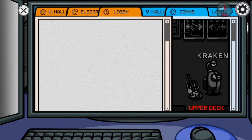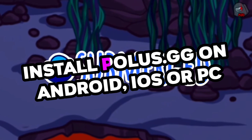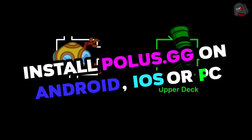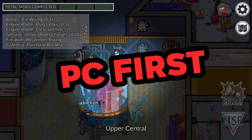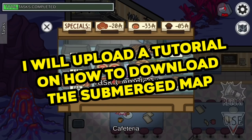Cancel all your plans because it's now time to play the submerged map. For the part on how to download it, you would have to install polis.gg on your Android phone or on your PC. I think they will release it on PC faster than the Android version. I will upload a tutorial on how to download the submerged map.